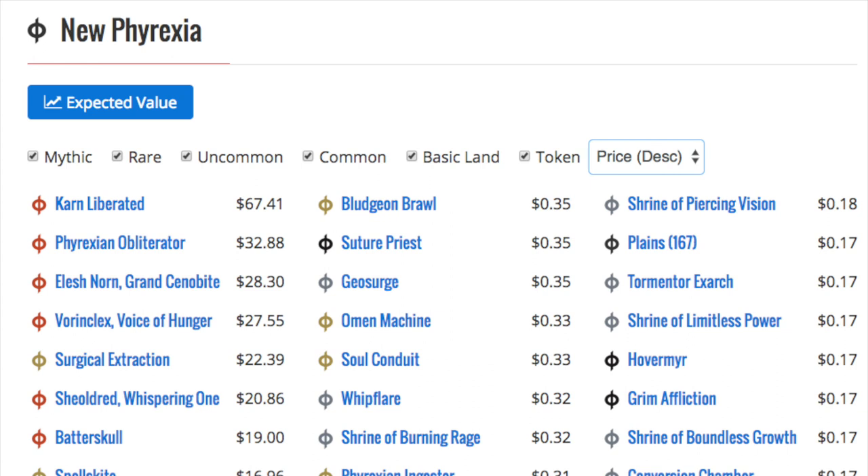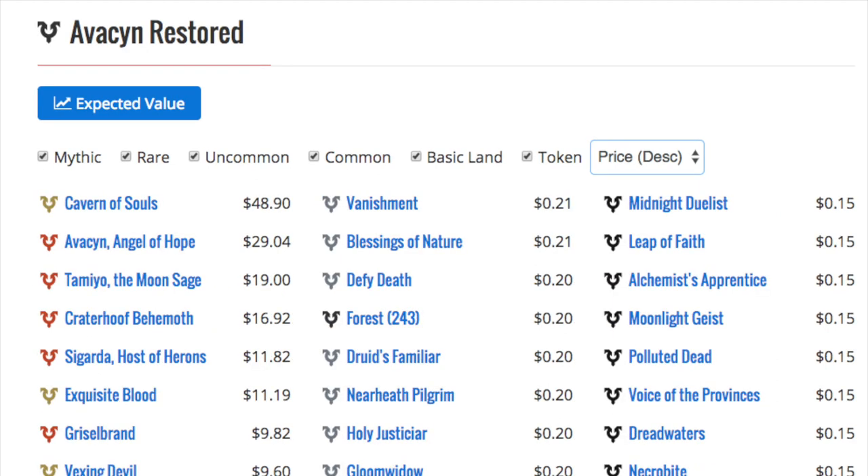You have Elesh Norn, the Phyrexian Voice of Hunger. One of my local stores in Richmond, Virginia had like 25 copies of this for like $7, and I was thinking about buying them but instead I bought a case of Innistrad — I just didn't have the money for singles since I already bought a case of Innistrad. I think I would have been better off buying those. Regarding Cavern of Souls — there are ways to reprint a card without utterly destroying its value, and that's if it's a rare, make it a mythic. Cavern of Souls' price has just not moved.